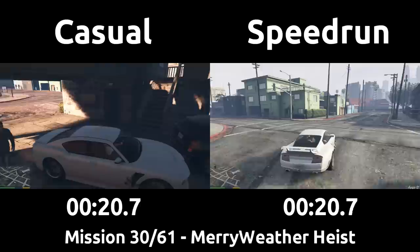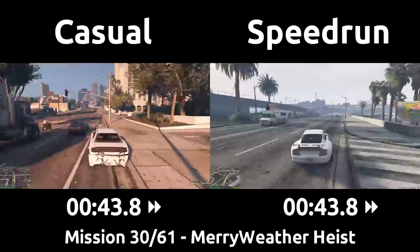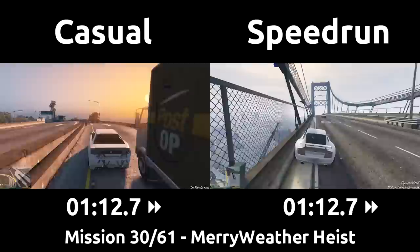In this mission, Trevor wants to steal an unknown device from Merryweather's ship and is making Franklin and Michael do all the dirty work of getting onto the ship and planting the explosives. The drive over is basic, with both players actually taking the same route and avoiding traffic, with no major scary parts or any worry of cops. The speedrun uses the walls on the bridge to help guide the car and boost off of the sides.